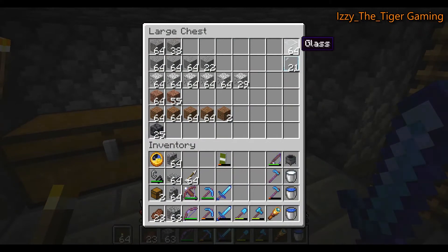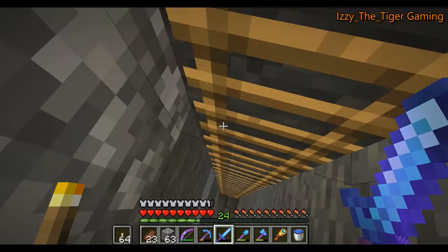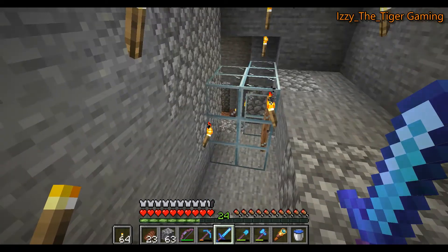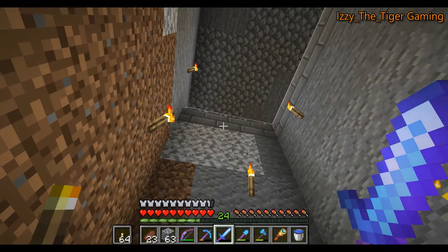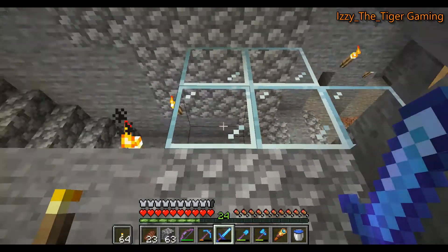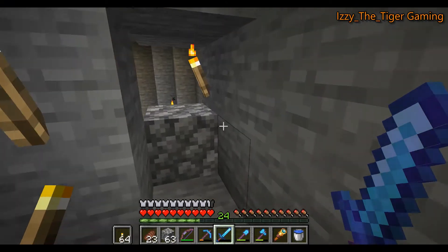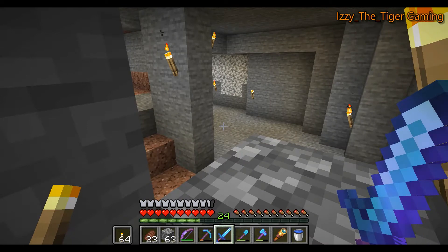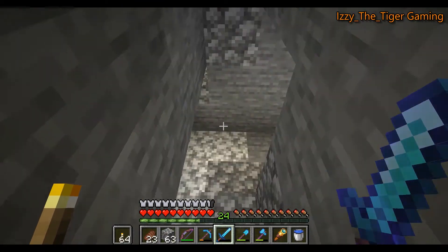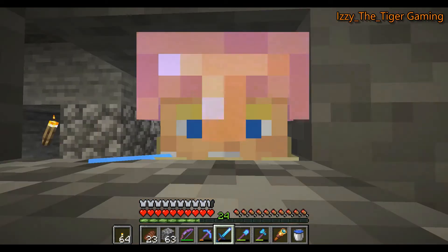The first thing I want to do is I want to get some glass. Now this is the cave that we peered into in the last video — we were standing up at the top looking down, and there was a skeleton and a creeper down here. Now I've since cleared this cave. And the way I did that was I made vantage points so that I could see what was lurking in the cave. There's one of them. There was another one there. And down here, this one has a slab so that I could battle whatever was inside the cave.